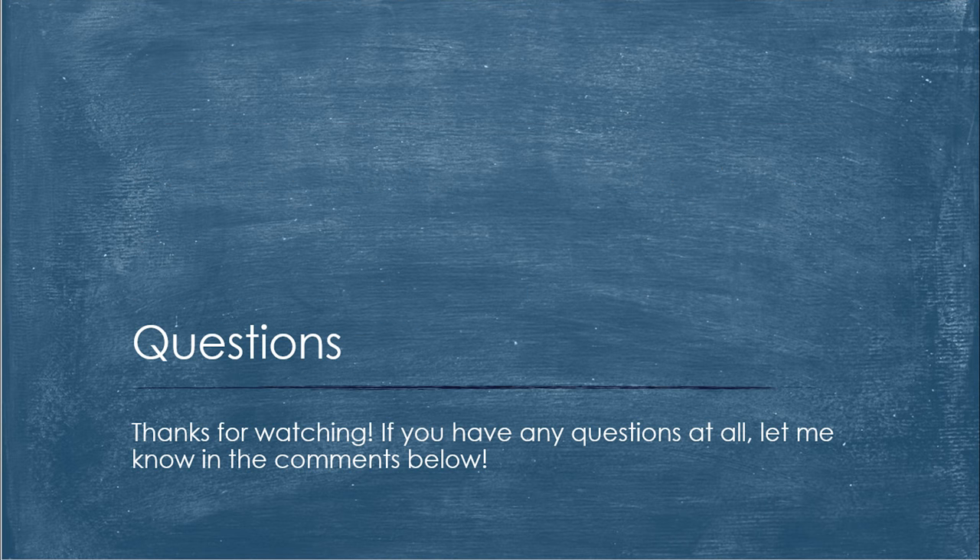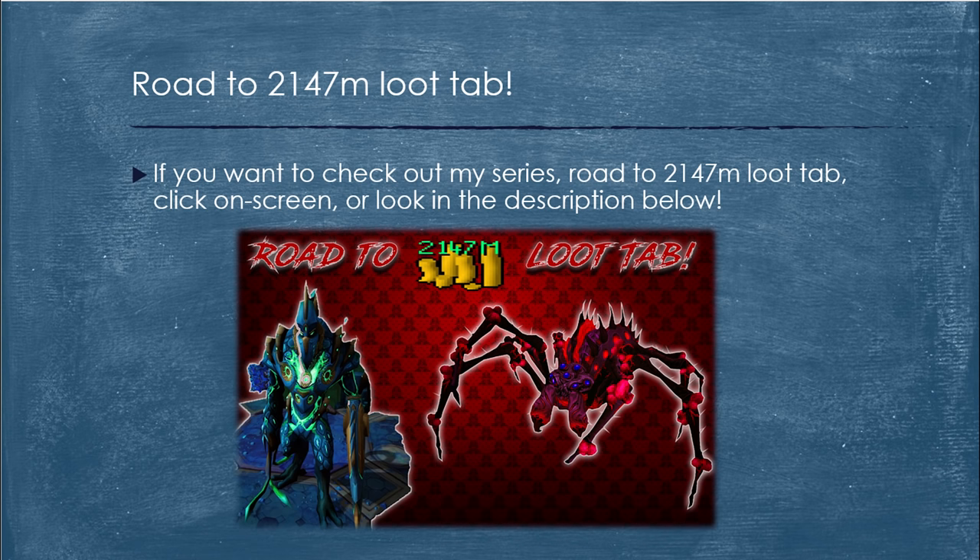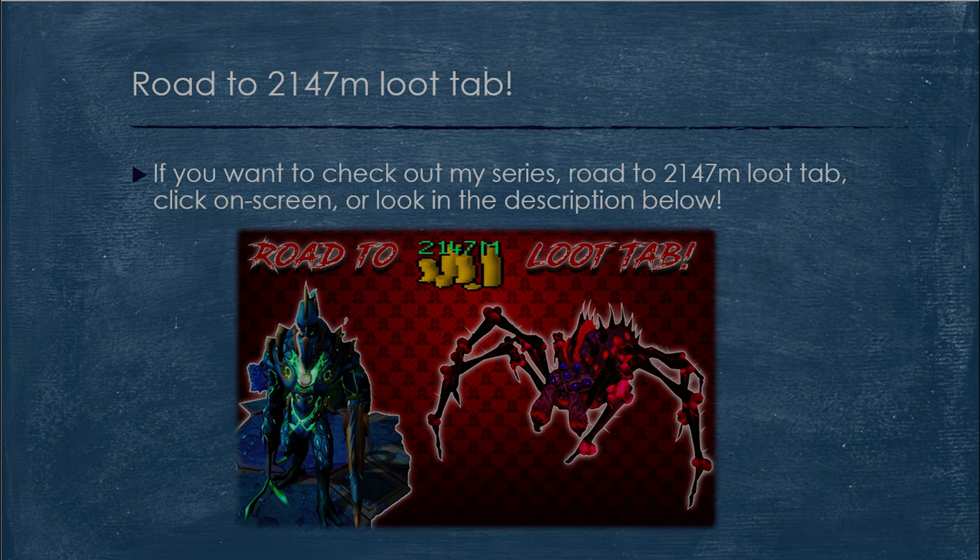And that's basically the end of the guide — we started with how to gear, we went through every single mechanic, then we put them all together, wrapped it up with the drops, and that's everything you need to know about Helwer to go and get yourself some kills. Thank you all so much for watching, and as always if you have any questions just let me know in the comment section below and I'll get back to you as soon as I possibly can. Last thing before I get going — if you want to check out my new series, The Road to Max Cache Loot Tab, you can click on screen or look in the description below. Anyway guys, that's it from me, have a great one, and peace out.